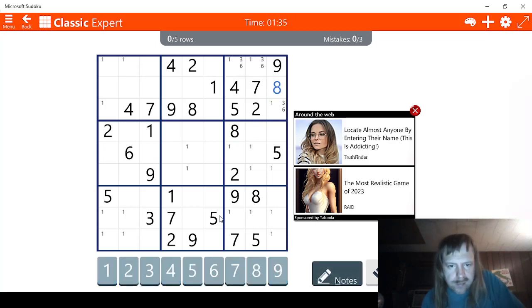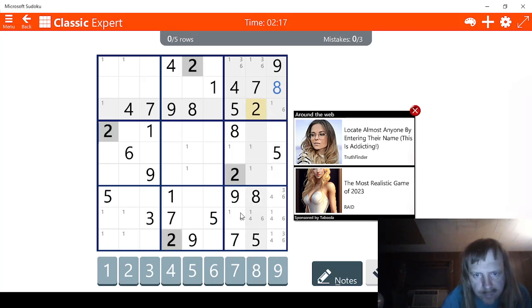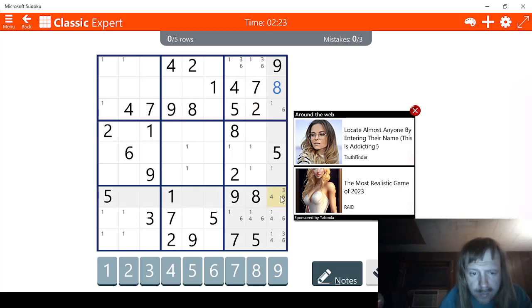Let's go down to this one — 9, 8, 7, 6. We don't have access to 6s at all, so all these can be 6s. 5, 4 — let's check 4s. Let's check 3s — 3 actually is helpful here. It tells me this can't be a 3, which adds an additional layer. 3, 2 — let's check 2s down here. I see 2 possible ways for 2 here, and it doesn't look like we can narrow it down anymore. And then we have 1s already.